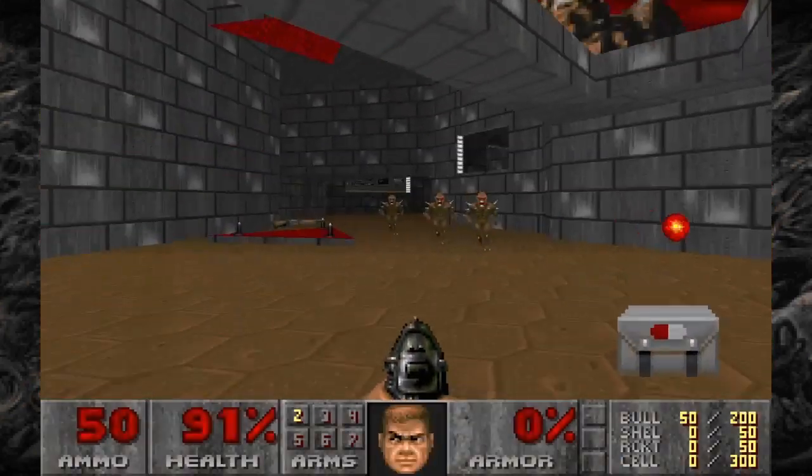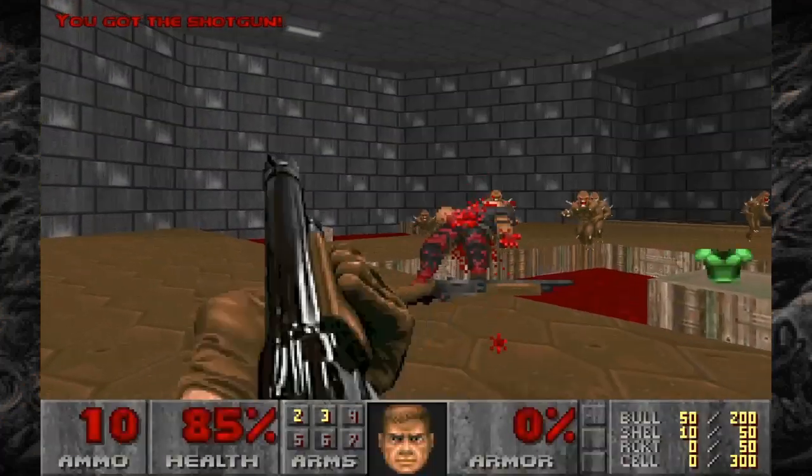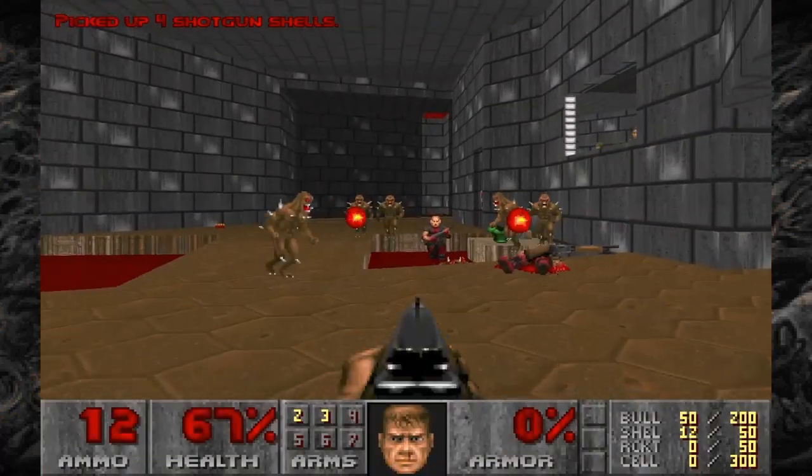Anyway, you go through this, and I already got held up, but you want to skip everyone, grab the shotgun, and shoot the two shotgunners. Those are your first two things you should really do.